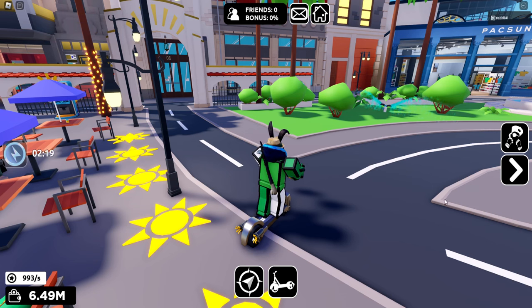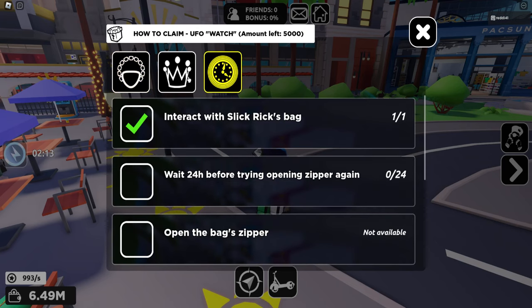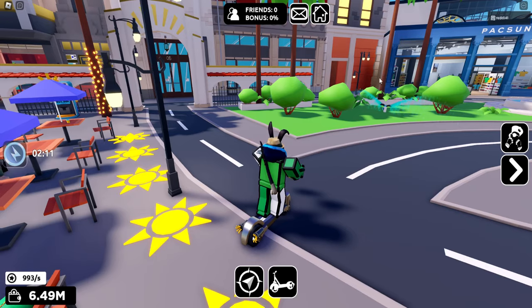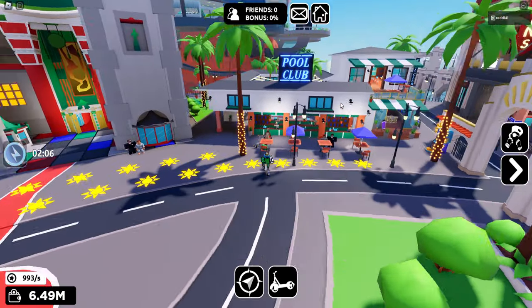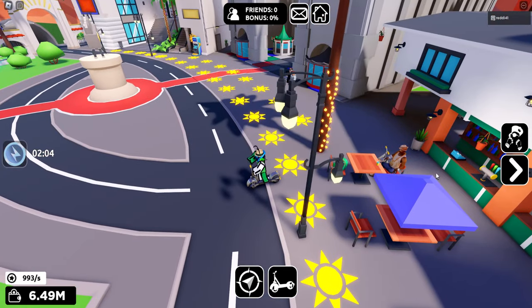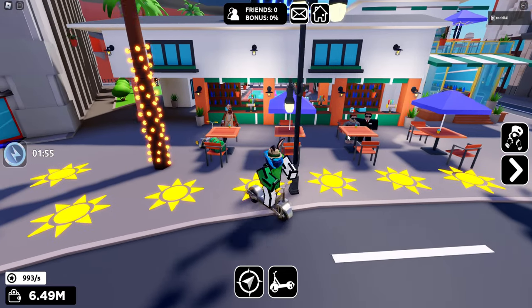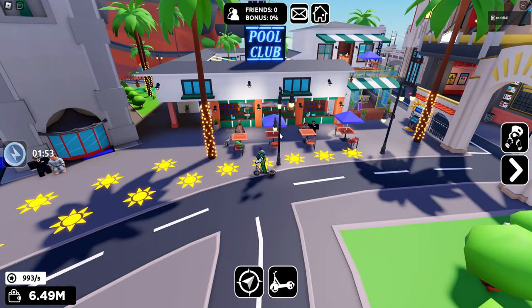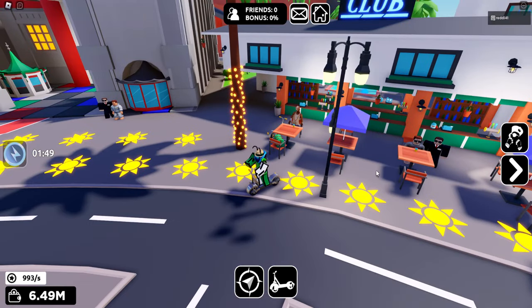We're back in the Pax Sun event with Slick Rick UGCs to earn. If you've never played before, you have to progress until you can see them. It looks like an alt account — just a normal tycoon. You have to play the game and earn money. Eventually you'll be able to talk to the NPC, which is located next to the pool club. Talk to him and he'll give you the three quests you need to do.